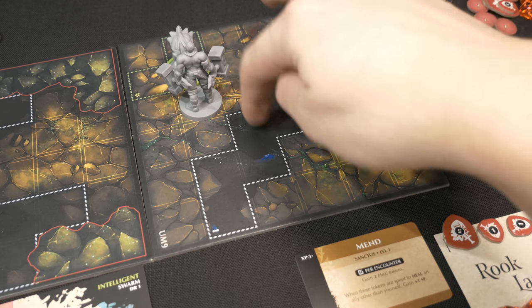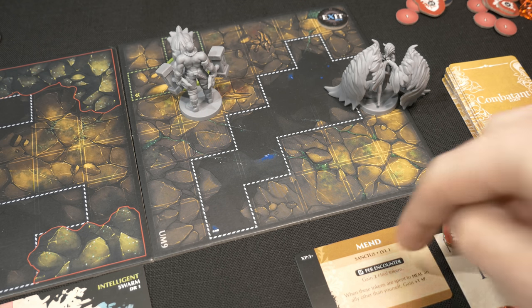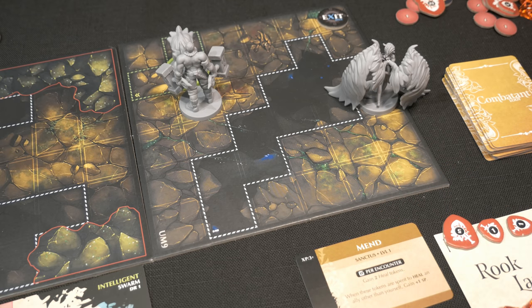Spending one more stamina to move Remy nearby - the goal is staying within four spaces of Rook, which is within line-of-sight range. This is because Rook has the mend discipline, which grants two heal tokens per encounter. He hasn't used them yet. When spent on an ally within line of sight, each heal token heals six HP and also gives Rook a bonus stamina. With two tokens, Remy gets healed for twelve and Rook gains two stamina, pushing him up toward the five maximum.